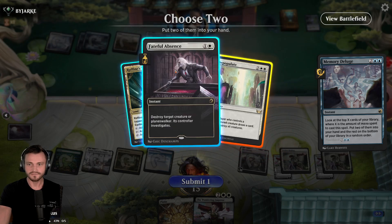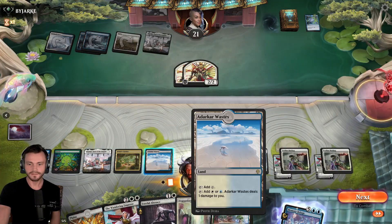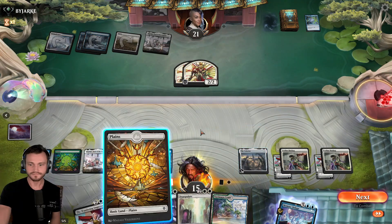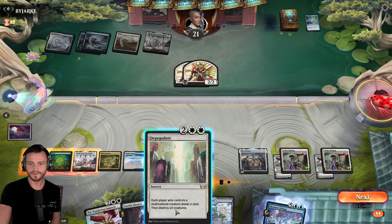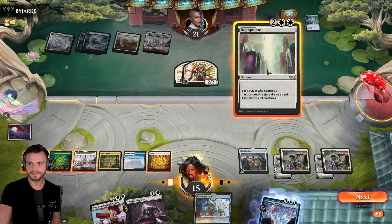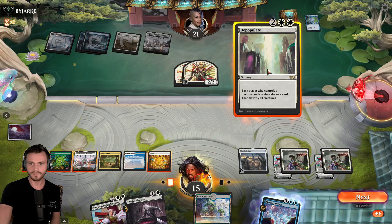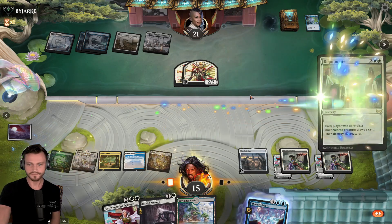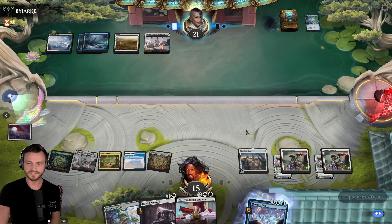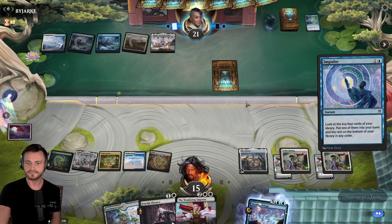And I guess we take Faithful Absence. We're doing okay on land. A lot of land at this point. I think we can probably play to Populate here. Belly is only 3 open, I guess just for Faithful Absence. That's fine. Take the pressure off. Could also just hold Memory Deluge. Unfortunately, we have nothing except for Faithful Absence now. We've got a nice Deluge in the graveyard. Impulse again. Sweet little dig there.